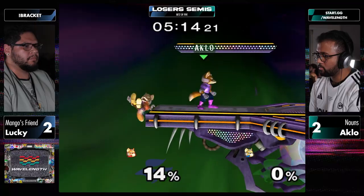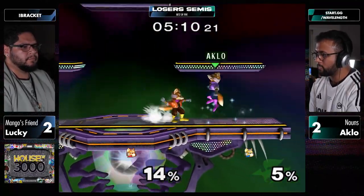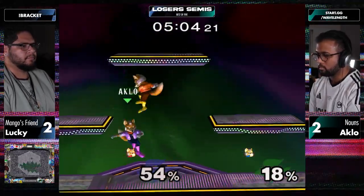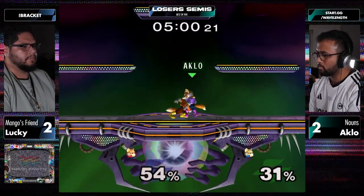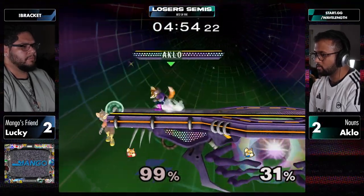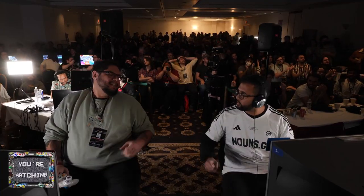Will Lucky's Cinderella run continue, or will Aklo take it home? The crowd is rooting for Lucky - the Lucky chants are coming alive. Knockdown jab reset, doesn't get the buffered roll though. That's the knockdown he was looking for, fishing for up air. Gets the power shield but no punish. You see how quick that up air was off the edge cancel? And Aklo takes it three to two with a crazy last stock.